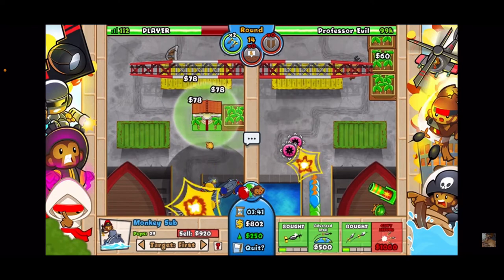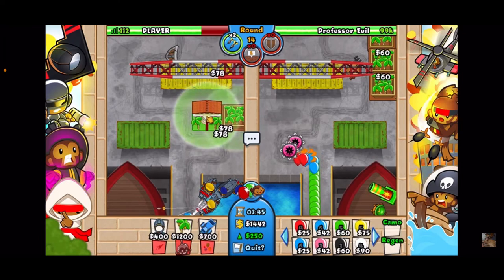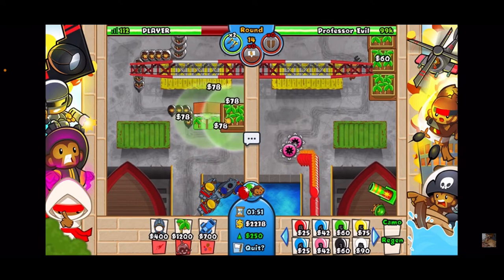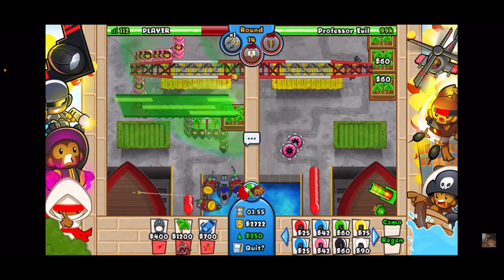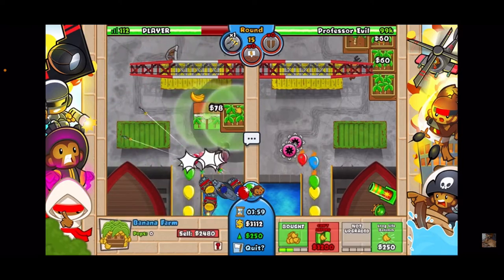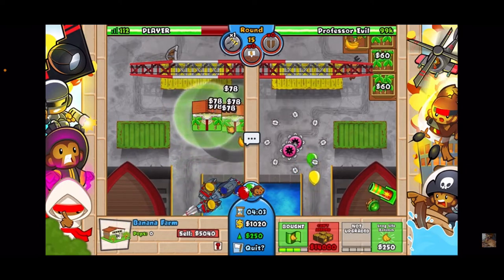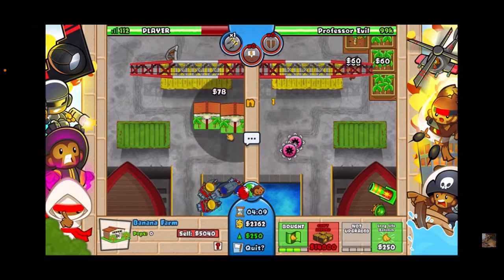We've got the 1-1 so we're good there. Collected all these bananas, getting good money. At around 3:55 we're using our pop boost to destroy all these balloons — there were a few leads in there. Now we've got the two republics and that's all we need for farming.